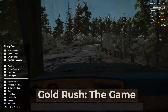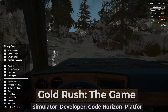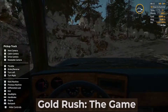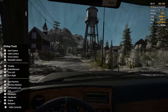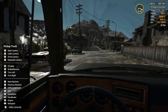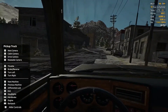Gold Rush: The Game is an indie sim developed by CODHorizon, based on the Discovery Channel series. Just like in the TV series, the main character sets out to catch his luck, making his way to a small town around which several gold mines are located. In his pocket are a couple hundred dollars, a flashlight, the keys to an old pickup truck, and a shovel — the rest you have to get with your own hands.